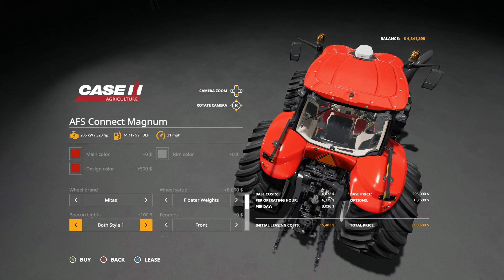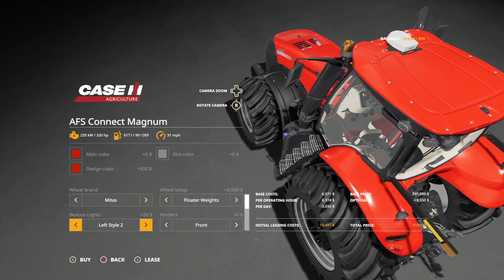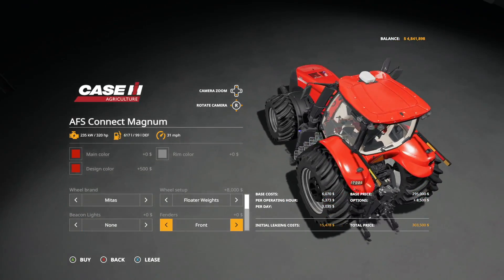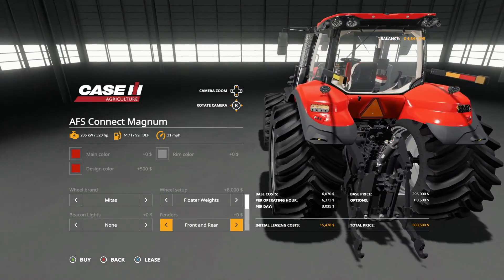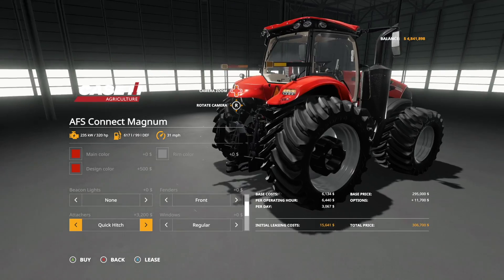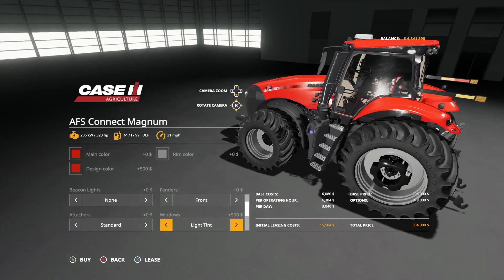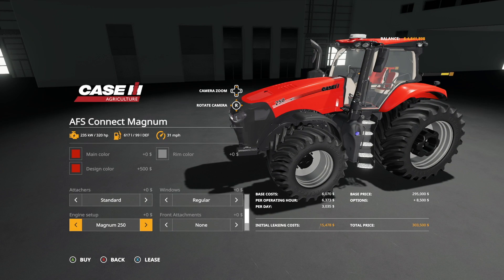Beacon lights: none, left beacon, right beacon, or both together — with a rounded or squared-off LED style option. Fenders: front standard, front and rear extension, rear only, or no fenders. Attachers: standard or quick hitch. Windows: regular, light tint, or dark tint.